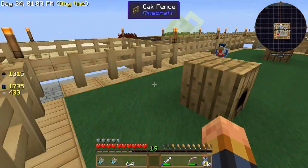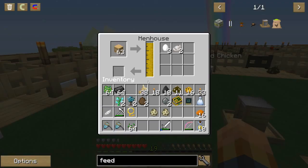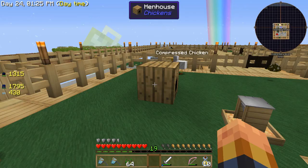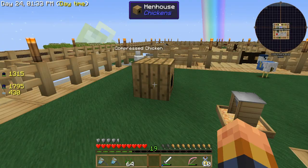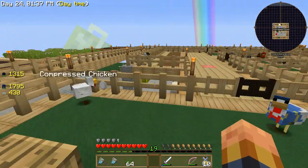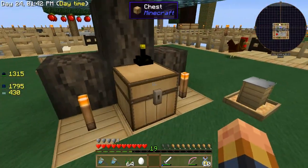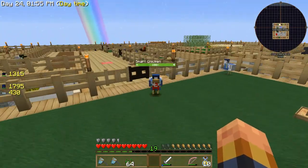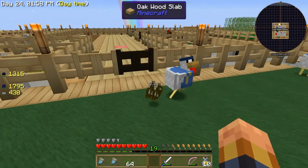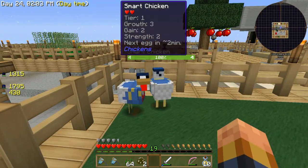These hen houses — I don't know if I'm having any luck with them. Somebody told me in the comments you put in bales of hay, and I'm assuming it breaks down and slowly starts collecting drops from the chickens. But it just doesn't seem to work very fast — it doesn't work as fast as the little collector things. I'm not impressed with it.